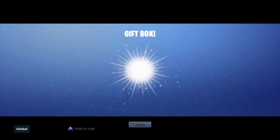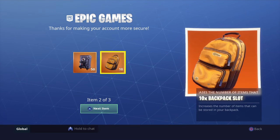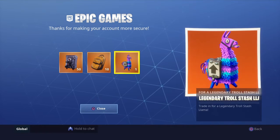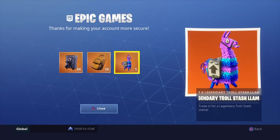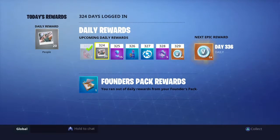We're gonna go ahead and pop this bad boy open — and there we go: 50 armory slots, 10 backpack slots, and a legendary troll stash. All you have to do is sign up for two-step authenticator. I signed into my other account and got it, and forgot to do it on this one, so I signed up for it. You can do it before or after — I did it before on this account.